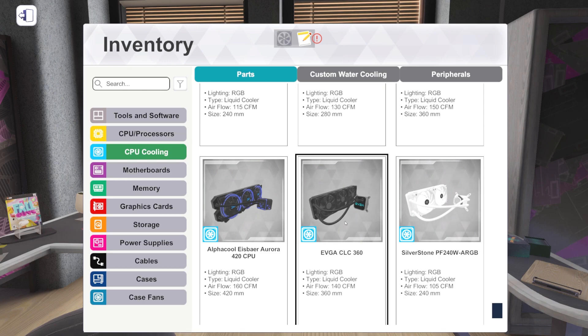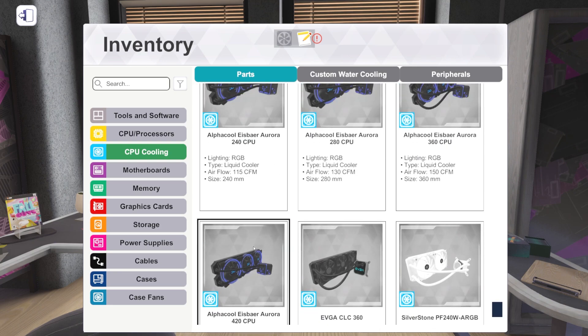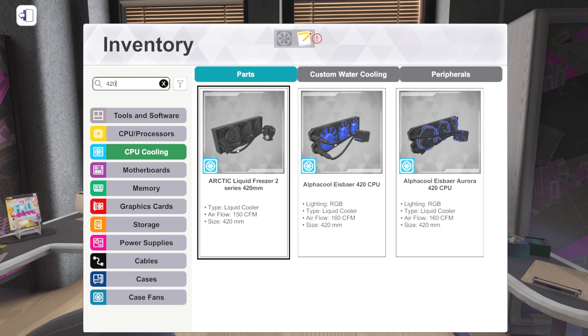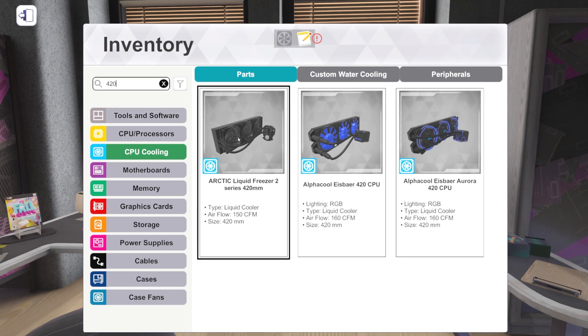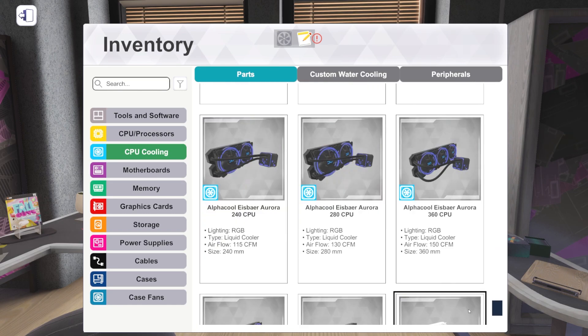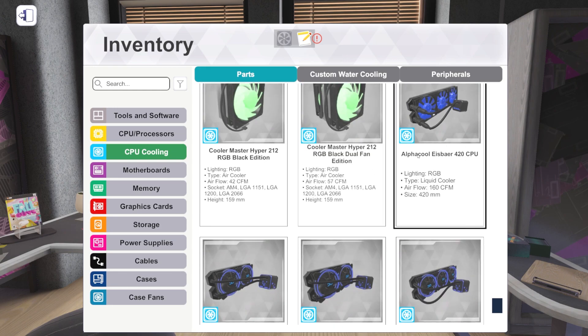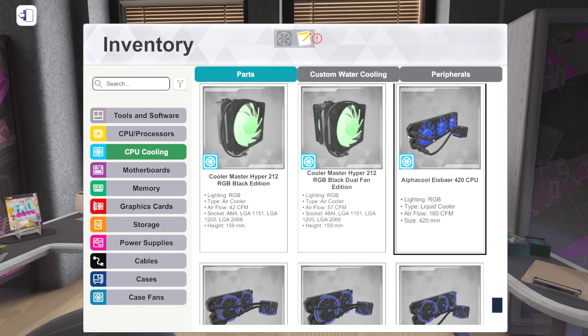We've got an EVGA CLC 360 — that's new. And we've got new ones from Alpha Cool: their Ice Bear Aurora in 360 and 420mm. Is this the first 420mm AIO we've ever had? Yes, this is the first 420 AIO we've ever had, and we've got a few now. The Alpha Cool Ice Bear Auroras come in 420, 360, 280, and 240. There's also a different Ice Bear non-Aurora 420 — a very industrial-looking design with a big chunky block and interesting fittings.